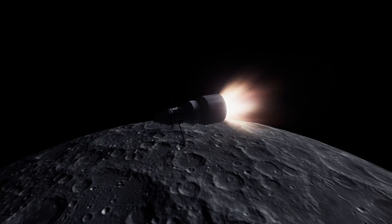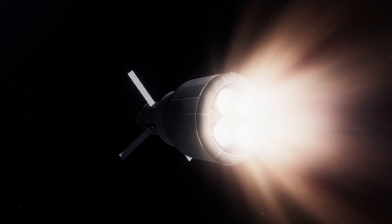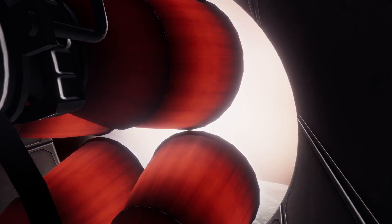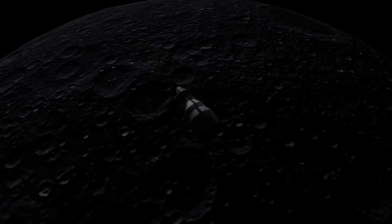The lander will actually do lunar orbital insertion, because the second stage obviously doesn't have enough fuel for that, and even if it did, it probably would have boiled off by the time it got here. So we are just moments away from a lunar orbit — and there we go, we have done it. The lander is now in a safe orbit around the moon, and the first of two launches is now complete.